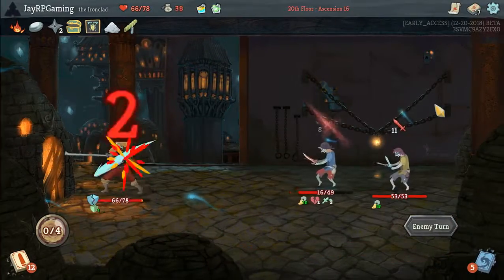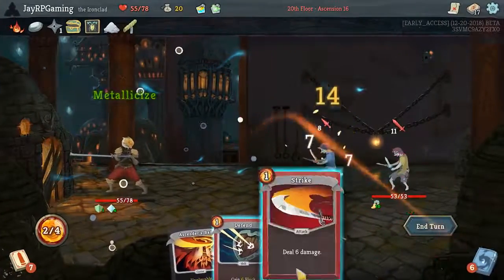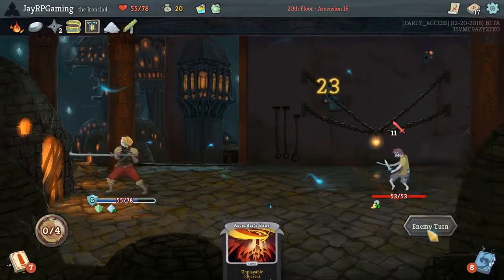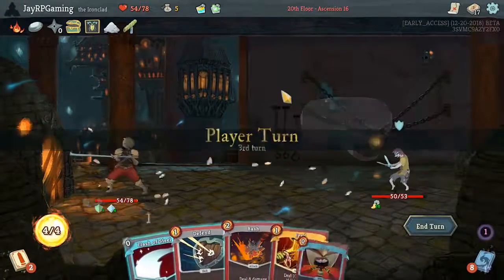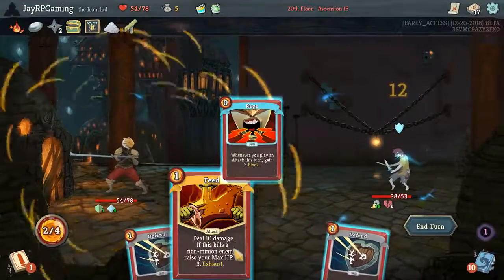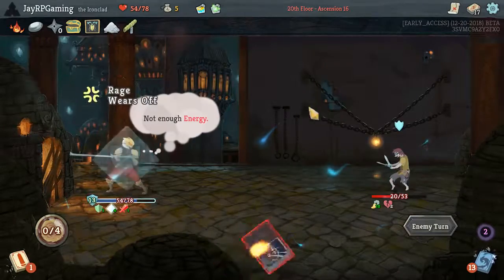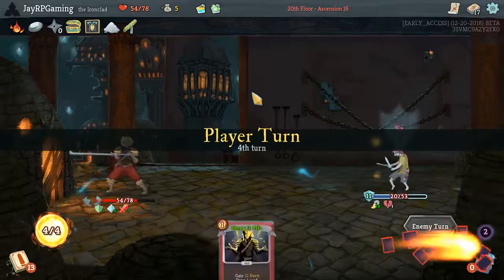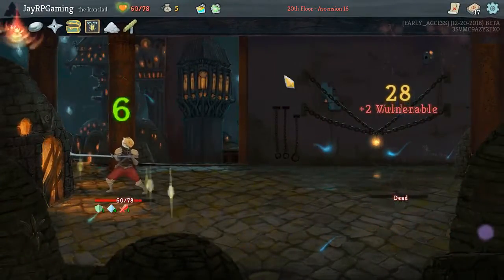I'm going to take a lot of damage on this fight unfortunately, which makes the elite fight that's coming up a little bit more scary. I've got to think — do I want to do it? I don't want to do it. It's a hard choice. But this does help a lot. I'm going to use the figure, just because I need to make sure he kind of dies next turn, so I need to get as much damage out as I could just in case I didn't draw enough. But I did, so it was fine.